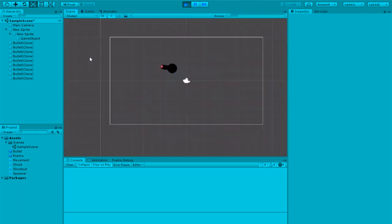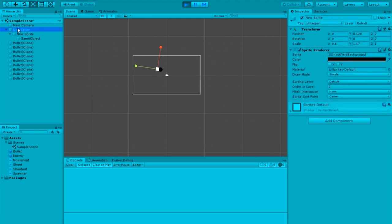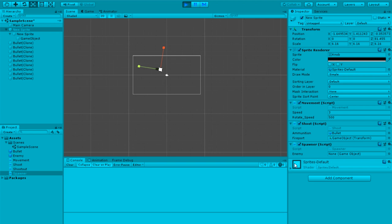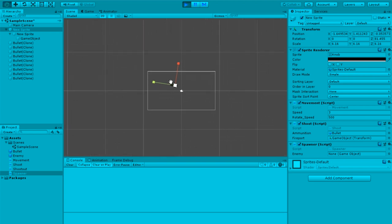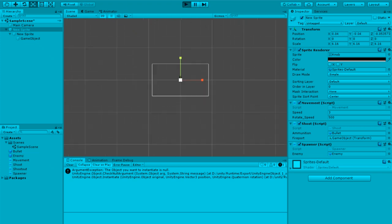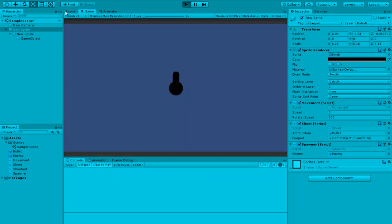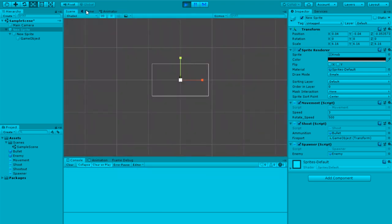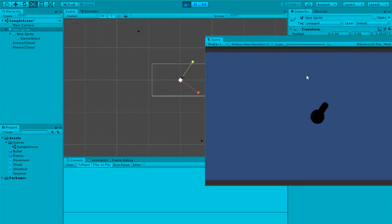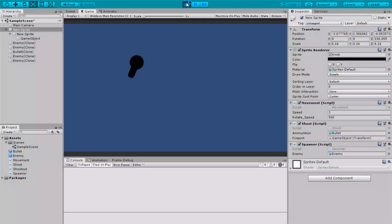We had the spawner but didn't assign it, so I'm going to assign it to the player. This spawner script will spawn at the player's position, and every three seconds it spawns an enemy at a radius of around 20. Going into scene view, you can see the enemy spawning outside and we want it to go towards the player.